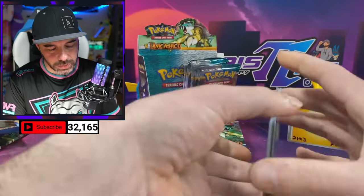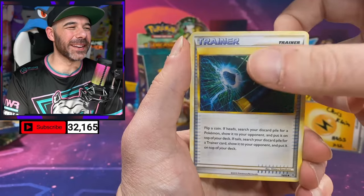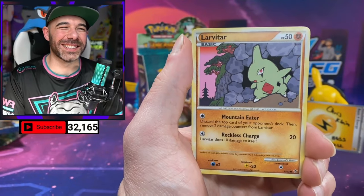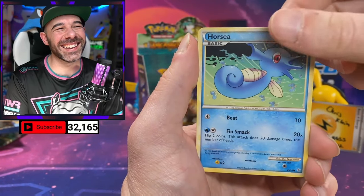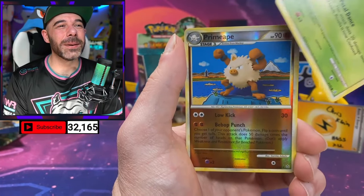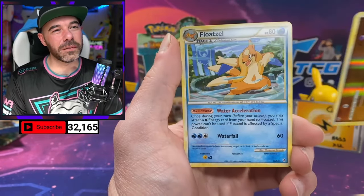We need some luck to turn around here. Appreciate you jumping in, Nigel. We got the Good Rod, Interviewer's Questions, Stantler, Larvitar, Horsea, Roselia. We got Reverse Primeape. And a Floatzel.